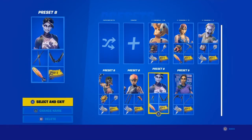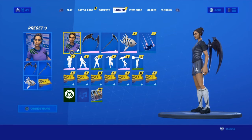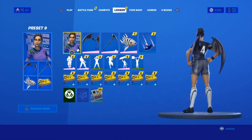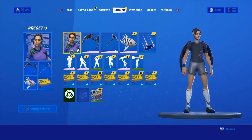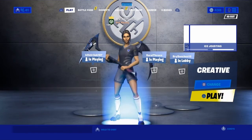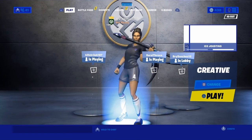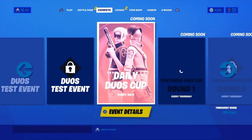For number two we have the soccer skin — the soccer skin with the Poise Playmaker back bling. It's pretty nice, not gonna lie. If you want an all-black vibe, this is it. The pickaxe is even pretty much black. It's so drippy.